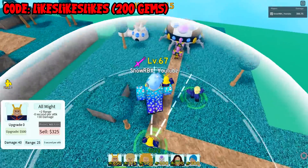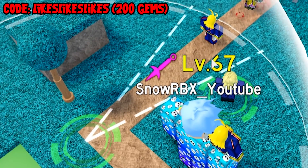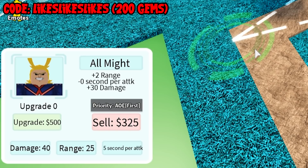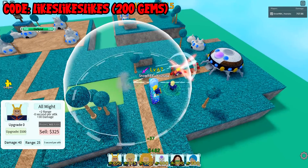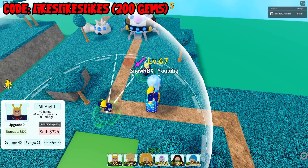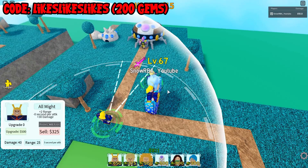Yeah, he is already a semi-AOE, and look at this cone. This is not really a bad AOE cone at all. So for your 650 cash you will be getting 40 damage per 5 seconds, his range is 25, and his semi-AOE cone is not even that thin — basically from this part up until in front of him, he's gonna be good.